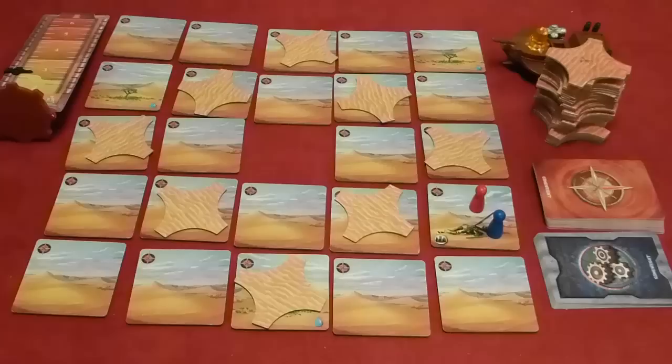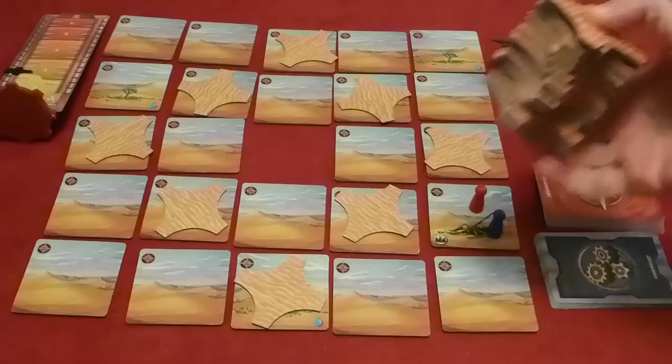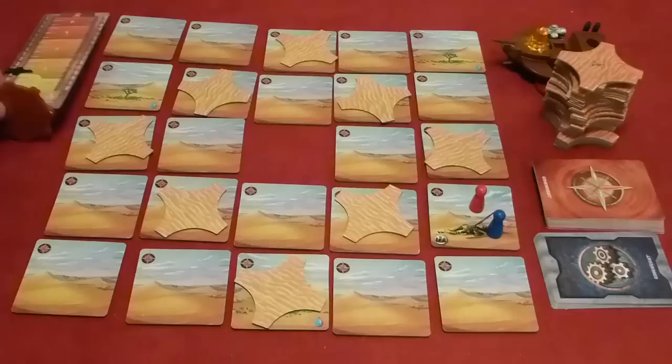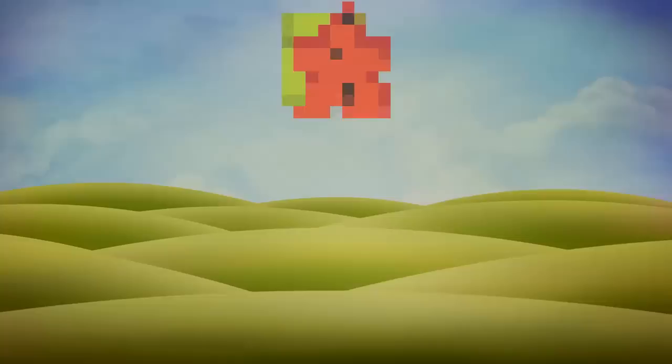Forbidden Desert is a cooperative game for two to five players where you have crashed in the middle of a desert and you have to find your ship, repair it and then get off. You can lose by one of three ways. One, you run out of water and die. Two, you could be buried under sand — if the whole sand tile pile is depleted, scattered all over the tiles, then the whole party loses. The third way is if the sandstorm gets too violent; the skull and crossbones on the top of the sandstorm track tells you whether it's got too violent or not.